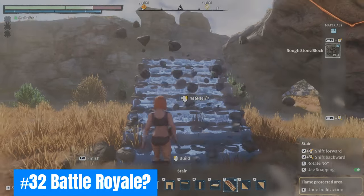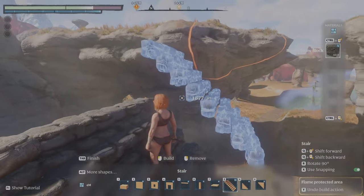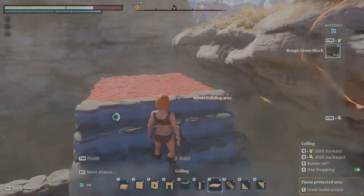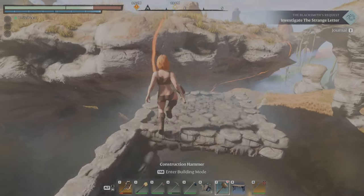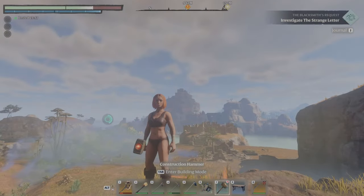Thirty-two: Battle Royale. Another flame altar exploit involves using your Fortnite skills. The altar's protected area extends in all directions. Can't reach an area? Build the staircase up, create a platform near the top, drop another altar, rinse and repeat.